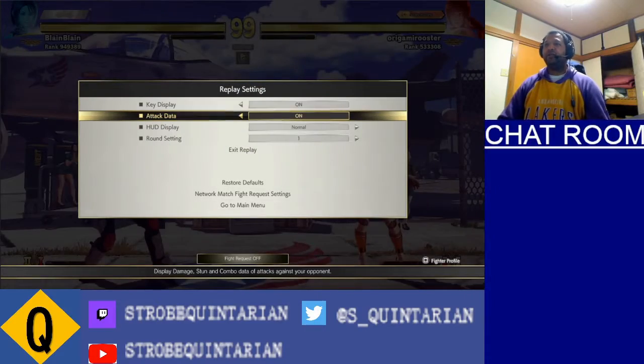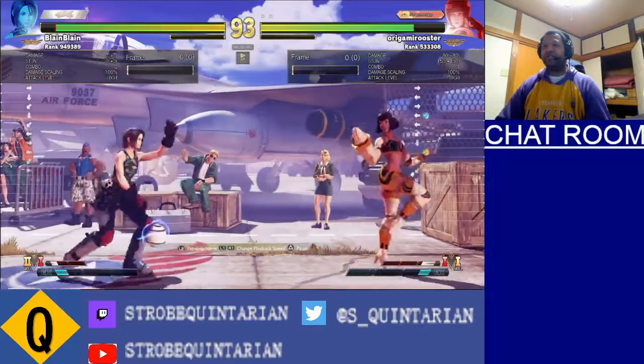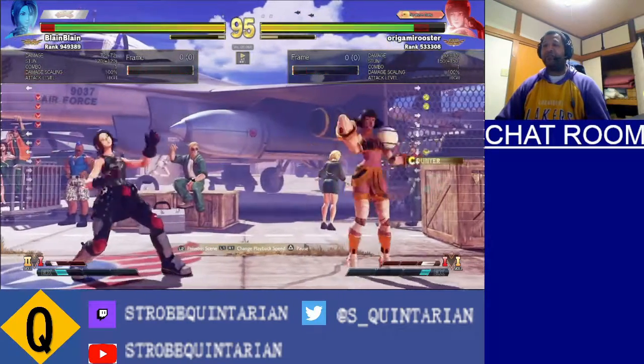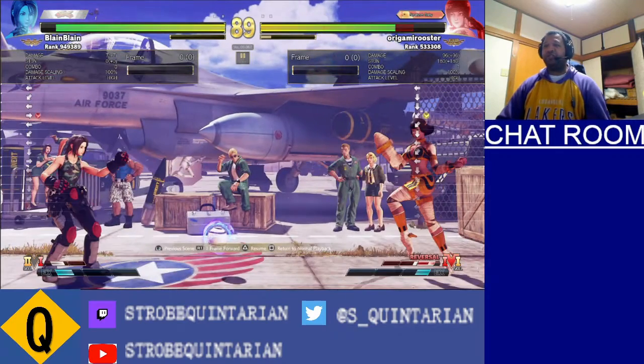Good spacing so far, trying to feel each other out. Right there was an opportunity to get more pressure after the crush counter knockdown - which is good - but then you don't go in any further to put in more pressure. You reset the neutral, extended it even. The problem with doing that against Menat is that she's a mid-range zoning character. She excels at three-quarters to mid-range - that's where she wants you to be. And you basically gave that advantage to her, when Akira wants to be in close.